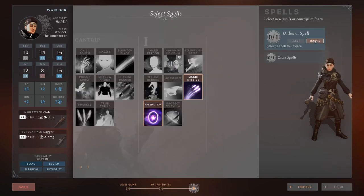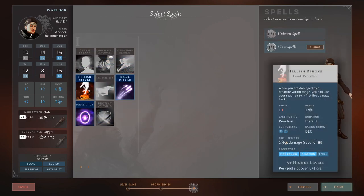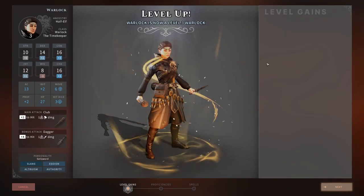For spells, we're going to grab Hellish Rebuke. Hellish Rebuke is actually pretty strong — every time you take a ranged damage attack or something hits you, you have a reaction to attack them back. That's a hefty bunch of damage there as well — a very solid spell for the Warlock.